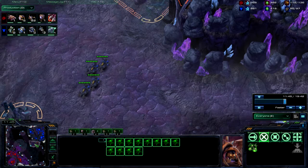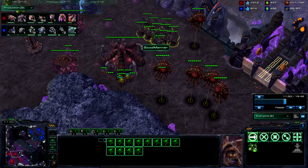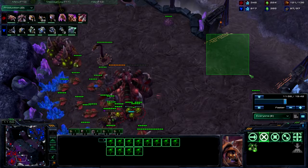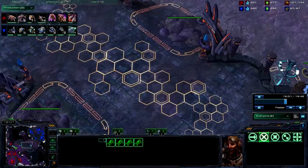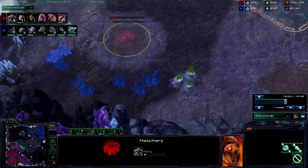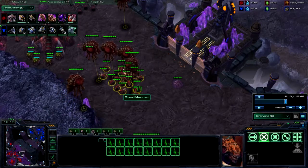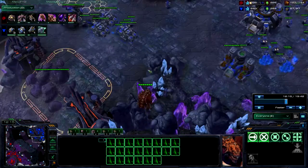At this moment, I don't actually know he's going mech. I see these Hellions that keep moving out. To be honest, I saw 2 in his second push, then 4, and then 4 more. This doesn't necessarily mean mech to me. It's when you see enormous numbers, like 12, or blue flame — something like that — that'll indicate definite mech.